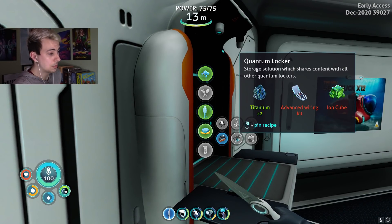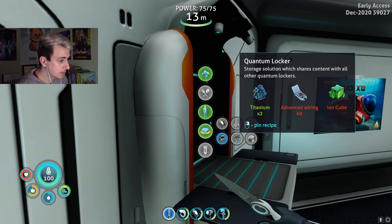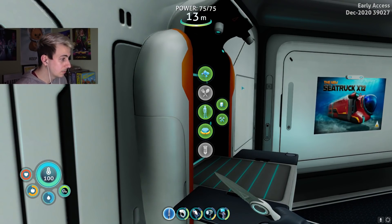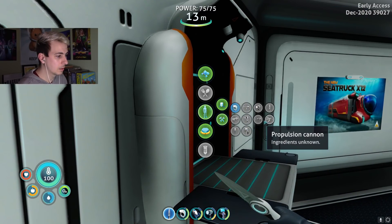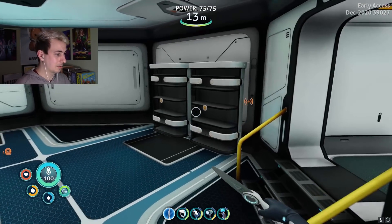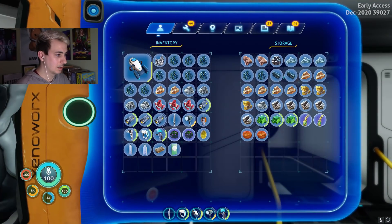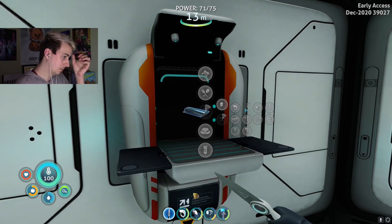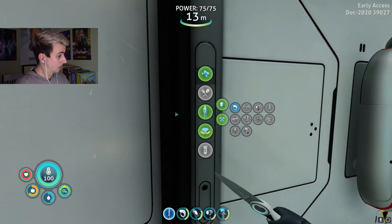Quantum Locker — a storage solution which shares content with all other Quantum Lockers. That's huge, that's super handy! You could just plant one here where it's safe and then plant one in some key areas, and put a bunch of food and water in them or something. We're working on the propulsion cannon and laser cutter. We'll make that — I think we have the stuff. It's rare to use Crystalline Sulfur for a repair tool, but that's how it be.